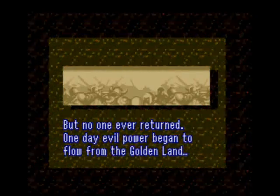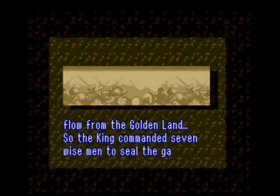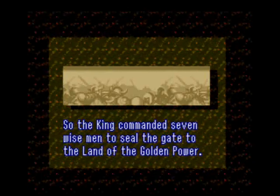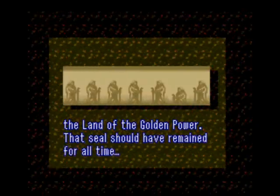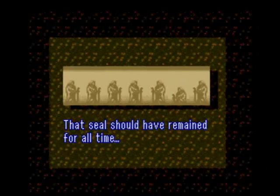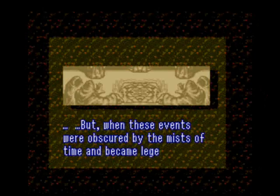One day, evil power began to flow from the golden land. So the king commanded seven wise men to seal the gate to the land of the golden power. That seal should have remained for all time. But when these events were obscured by the mists of time and became legend...